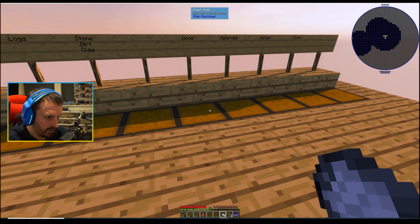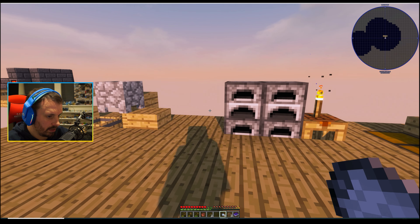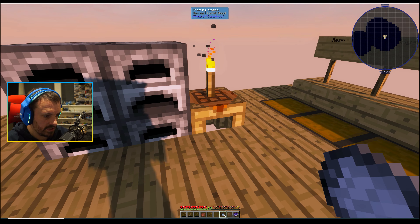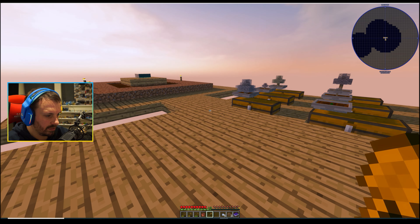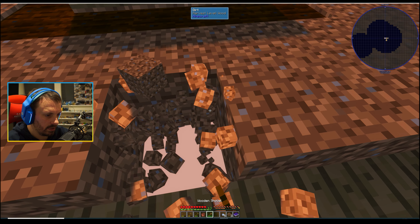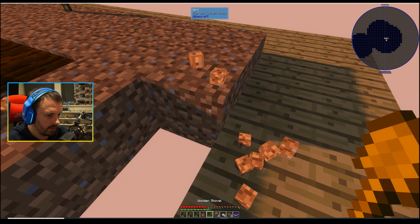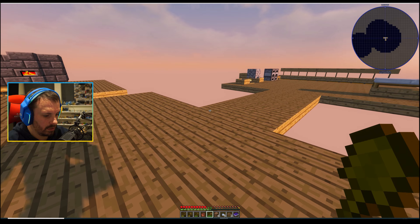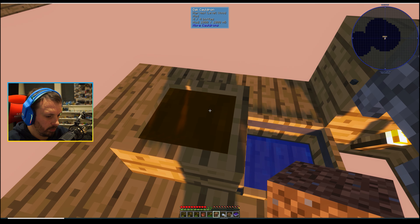I need to first of all make a shovel — oh look, just got enough wood to make a shovel. So I'm gonna dig up some of this dirt and you'll see what it does. This is going to be treacherous. Four will do for now. All right, let's get this dirt — bloop. All right, maybe four is better than what I thought.